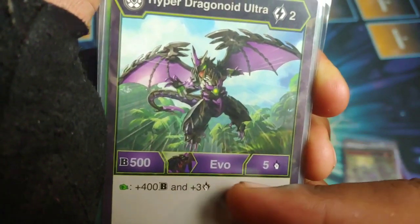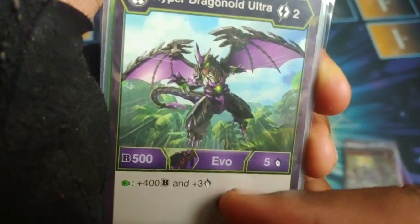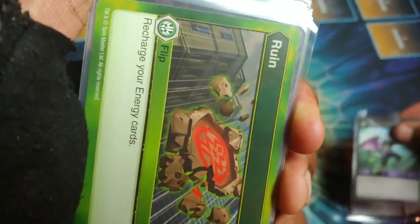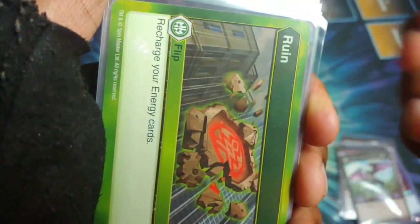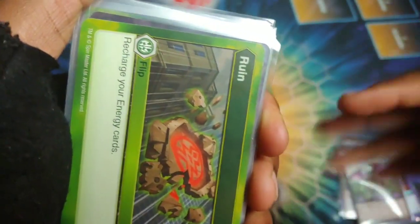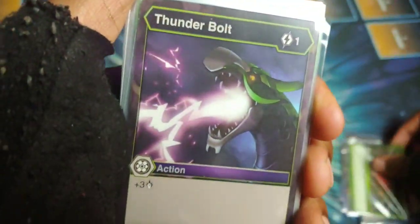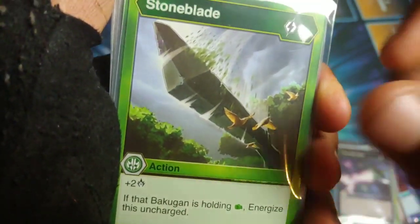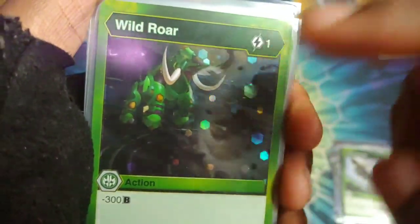Hyper Drago Ultra: 505, lands on a fist, plus 400 and plus three - could get up to like 1050 with 11 damage on turn two, pretty wild. Then we got Ruin: recharge your energy cards, so when you're high on energy cards you can recharge all of them and start playing cards again. Thunderbolt for plus three. Stone Blade: plus two, and if it's holding a fist you can energize it uncharged. Wild Roar: minus 300, good defense.